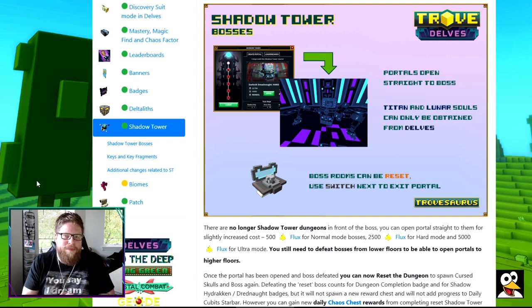I really hope that they are still going to implement, for all the other bosses, now that it's so easy to access, just some mastery to that. I wanted that forever - to actually have badges as there are for the Dreadnought and also for the Hydra. I wish there were badges for all the other bosses as well, but now maybe it's going to be just a chore.